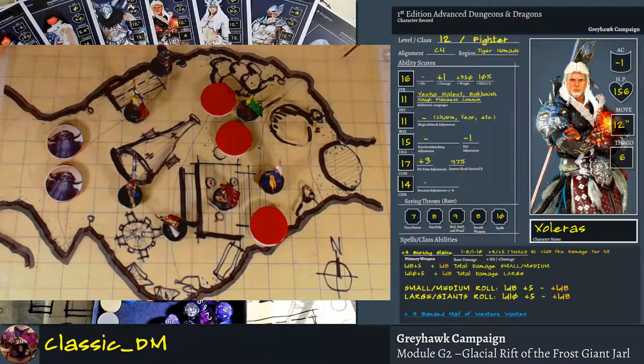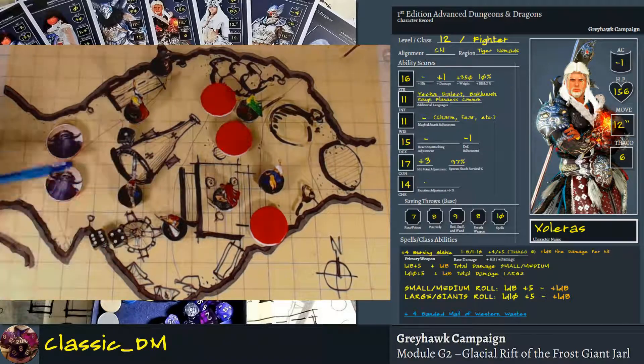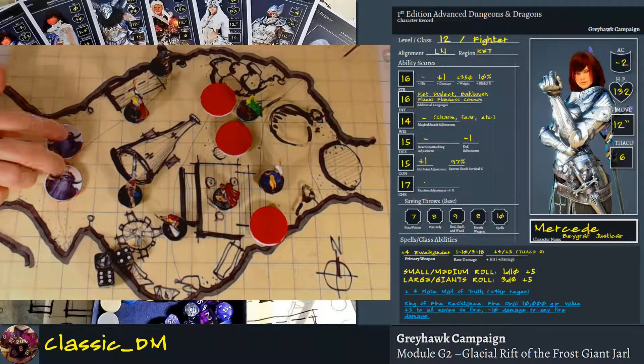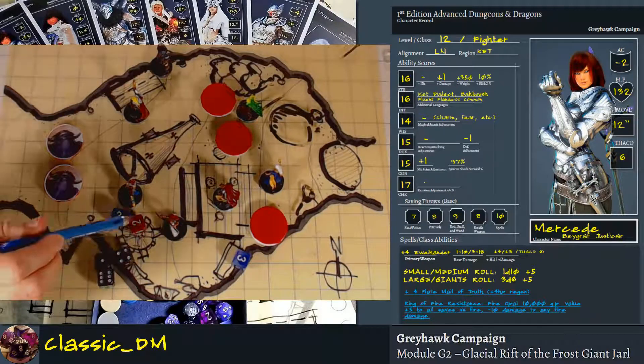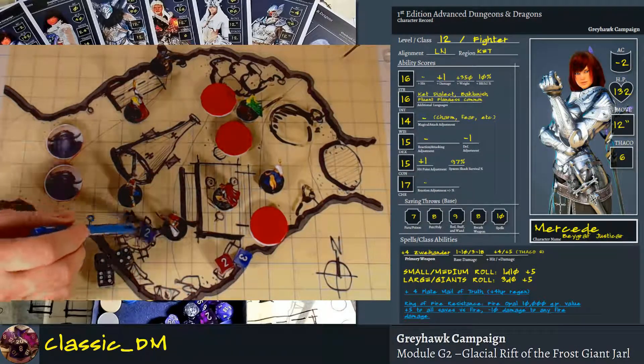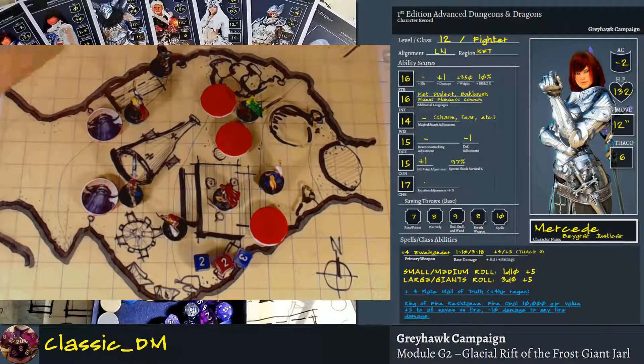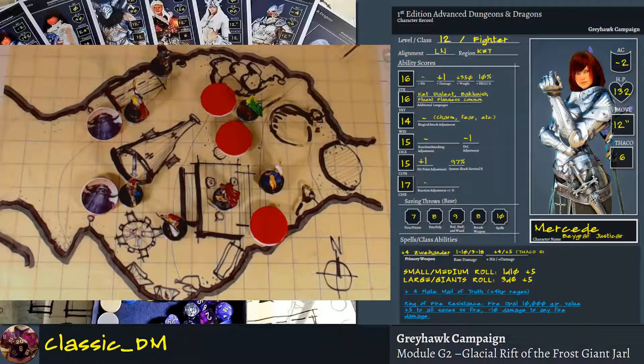I'm going to keep these frost giants oriented toward you so you can tell what they are rather than rotating them like I do with the miniatures. Two frost giants running into the room. Mercedes is here, Zalrus is here. Varenjar jumps up on top of the table. Obscura moves one, two, three, four — stays behind him. The druid moves and will make sure both dead giants are confirmed dead. Let's roll for initiative. Bad guys roll first: 3d6 gives them an 11. Good guys roll as a group — rolls a 6. They lose initiative. These two frost giants are able to engage and they're going to split targets.